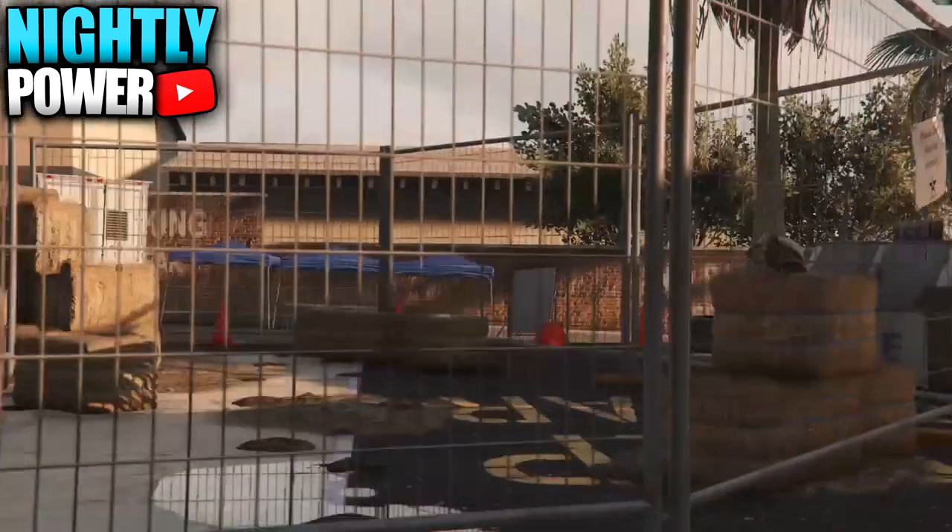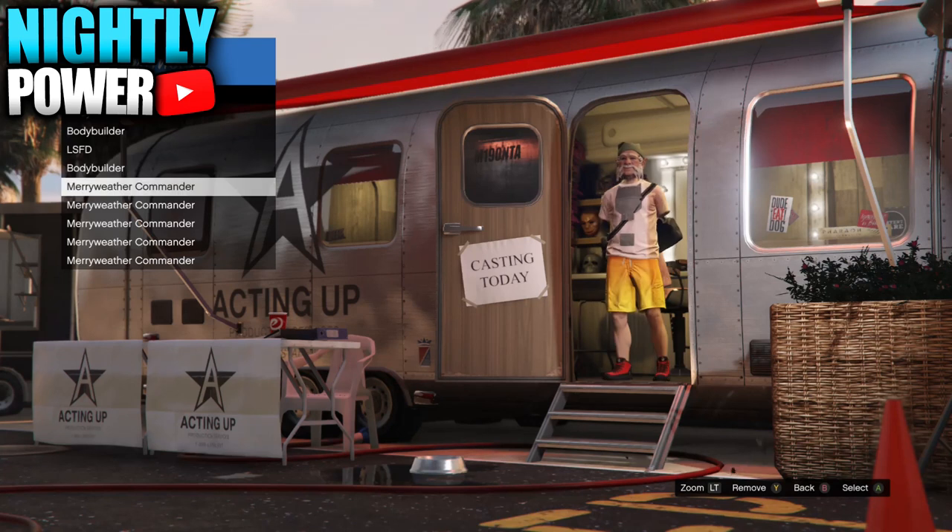From here, you'll be on a second black loading screen. Open up the interaction menu, press up on the D-pad one time and select — this should bring you back into Director Mode. From there, go into your shortlisted actors and select the outfit with the duffel bag.